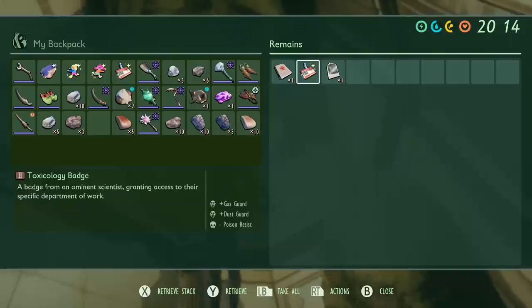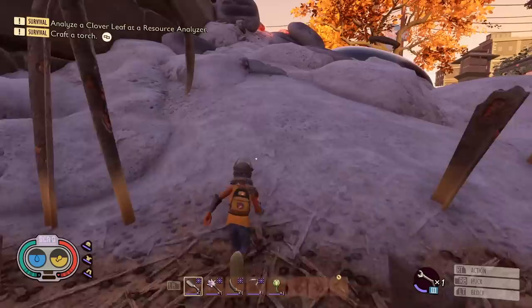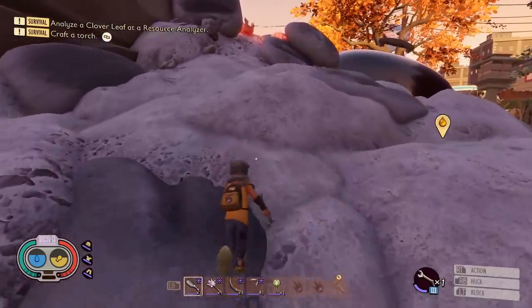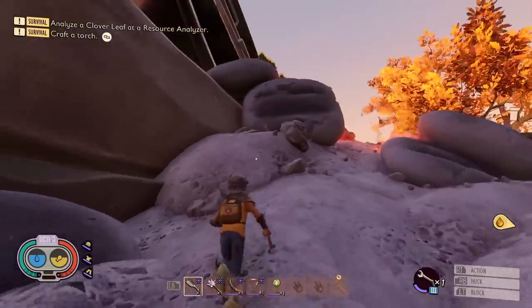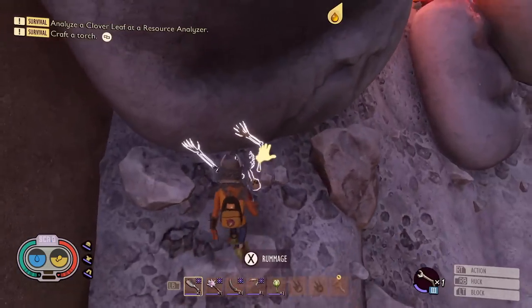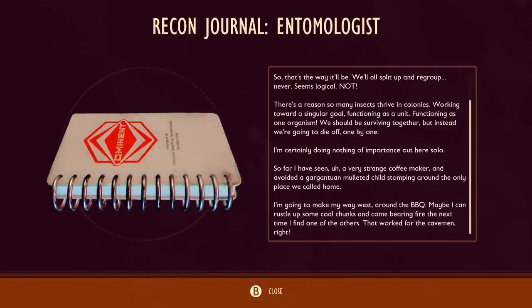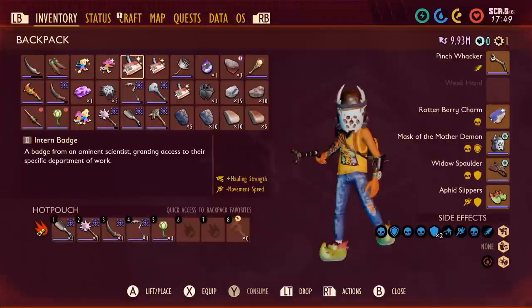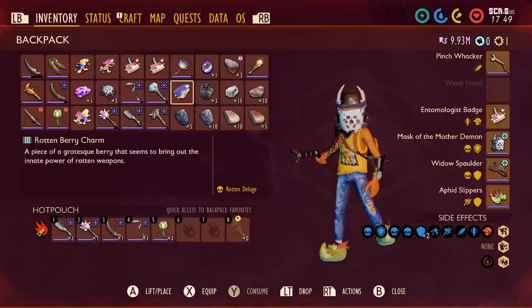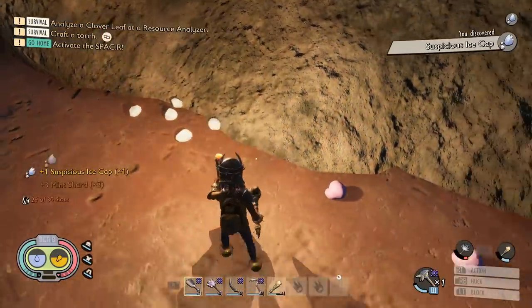Worth pointing out: the secret ant cave near the hedge lab doesn't actually have an accessory. In the pond ruins you'll find the toxicology badge, which gives you gas protection and dust protection but makes you more weak against poison. Next, head over to the fallen barbecue zone in the ash - there'll be another skeleton to rummage, just towards the wall section underneath the big rock. This gives you the entomologist perk, which increases attack speed but means you can't perfect block, so you only want this with armor sets that reward blocking rather than parrying.